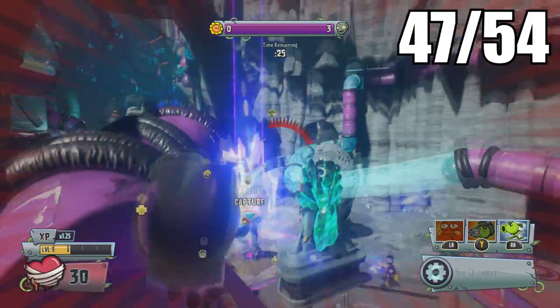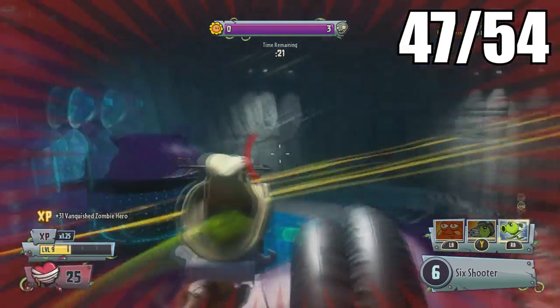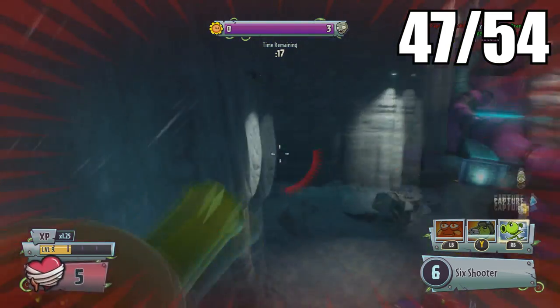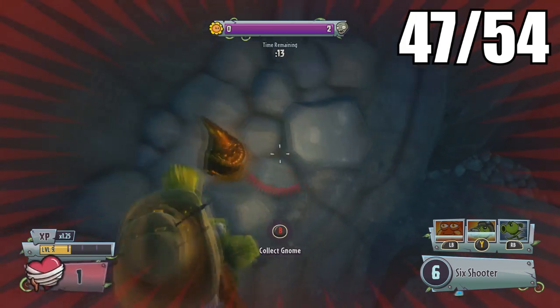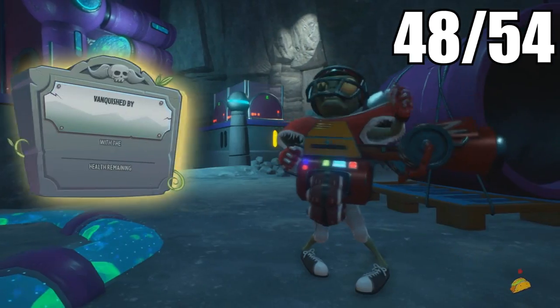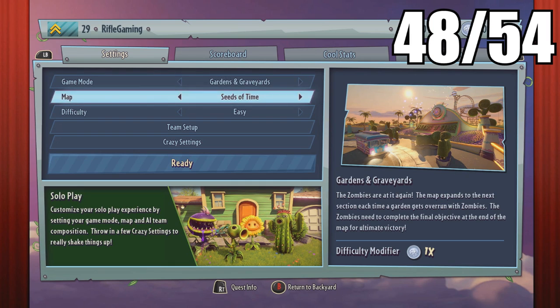The last one in Moon Base Z requires a little bit of parkour — unless you have no gravity on, which makes the jump much easier. Jump over to this pipe and then from the pipe jump over to the golden gnome on this rocky cliff. That wraps up Moon Base Z.